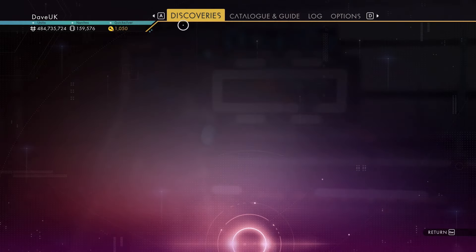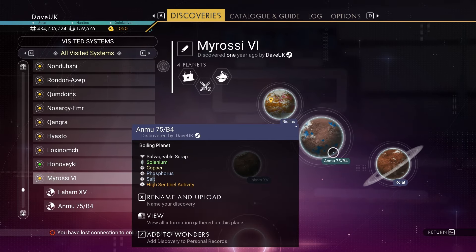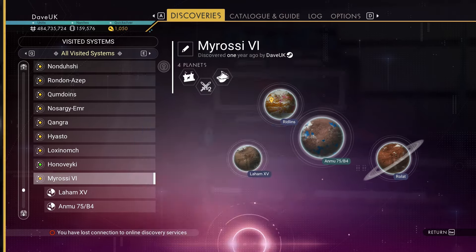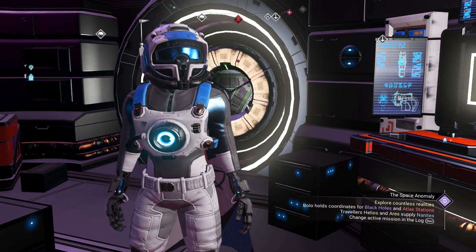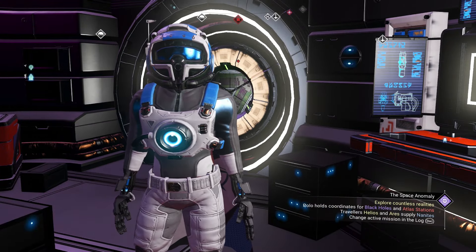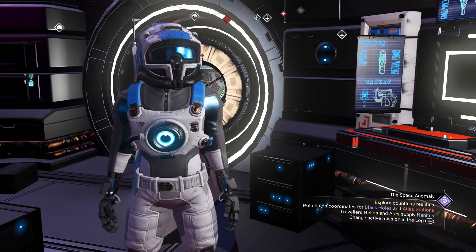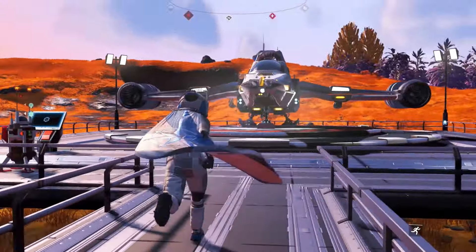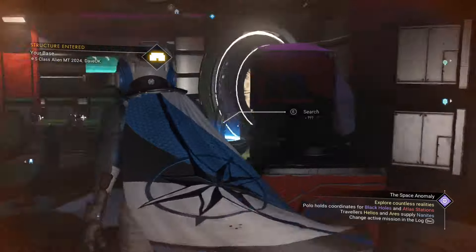If this multi-tool isn't for you, all you need to do is jump back into your ship. In this system there is a planet called Anmu — Anmu 75B4, though the '75B4' may change if you're on console, I'm on PC. Head to Anmu, get down to the planet surface, get out of your ship, reload your restore point, get back in your ship, and head back here. I'll cut the video and when I return you'll see the new multi-tool.